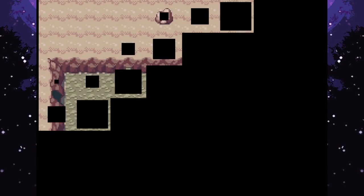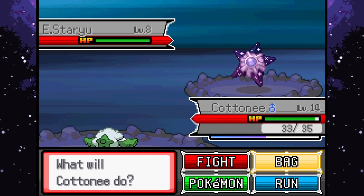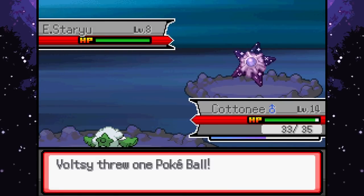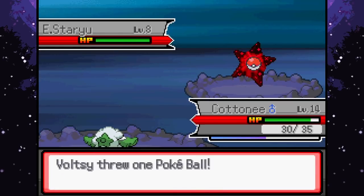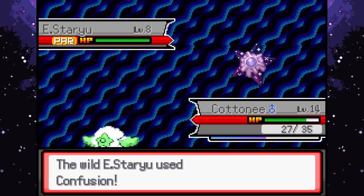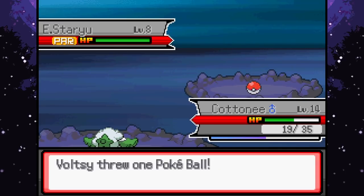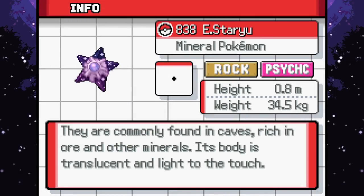Hey that looks so cool - I want that on the team! I can't believe we got it first try - I looked for about 15 to 20 encounters earlier before the episode and couldn't find it, then literally first encounter now. Let me go for Stun Spore just to make it a little bit easier. I love the design of that, it just looks so cool. Come on - nice! What type are you? Rock/Psychic - okay! Oh I love the look of it.